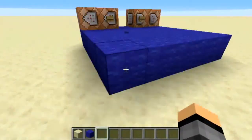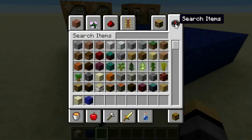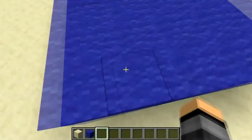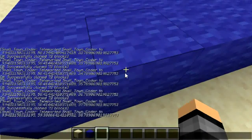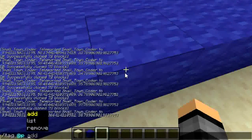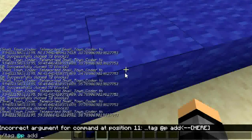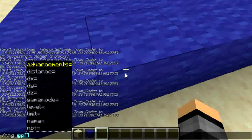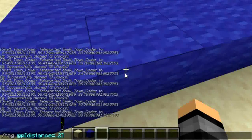I just realized something. Whenever someone gets on this boat, we want to have some way to give them a tag. So it could be a pressure plate with a command block with a command that does tag — nearest player — add rider.